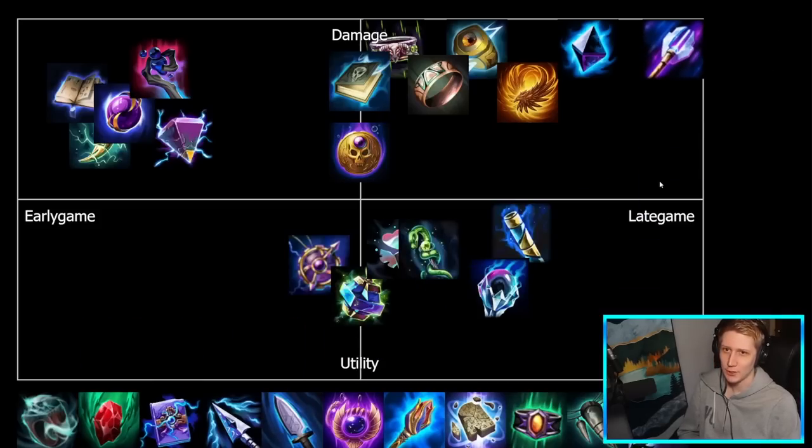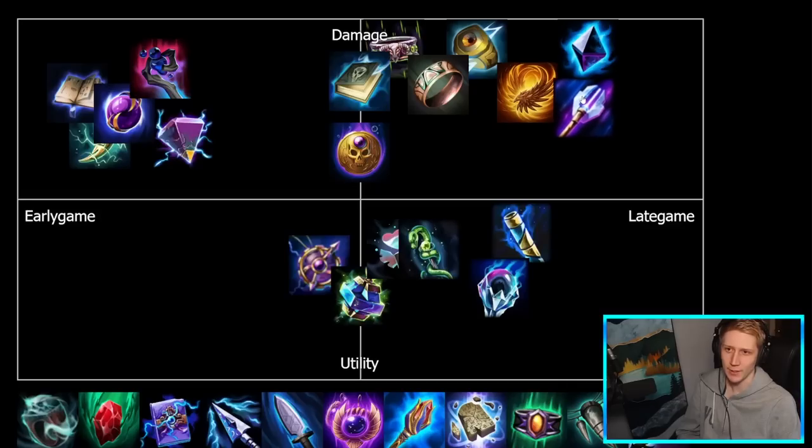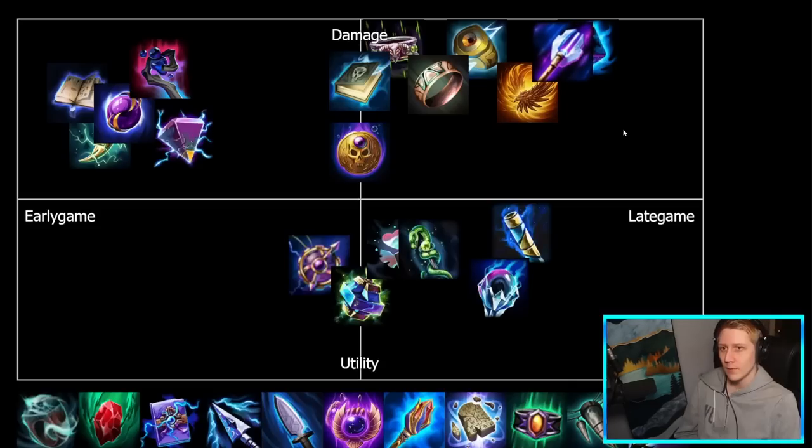Rod of Tahuti is damage and late game — though I won't put it fully towards the right because there have been metas, even currently in the Pro League, where people build it quite early. In the past it's even been rushed first item when it had really good bloated stats, and especially when stacking is bad, Rod of Tahuti has emerged as an early game rush. But usually it's built in your fifth or sixth slot. In terms of damage versus utility, it's all damage — power, pen, and more damage on the passive, with just a bit of MP5. We'll also move Obsidian Shard slightly further right since there's literally no reason to build it early game, whereas there is some reason to build Rod of Tahuti early.